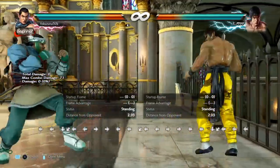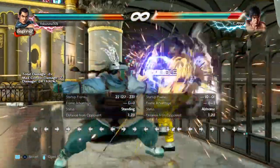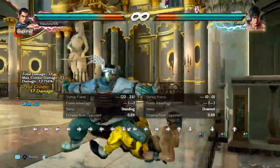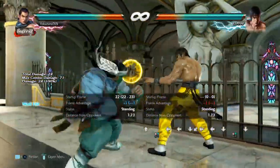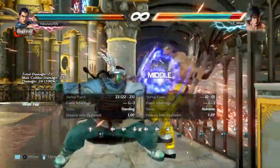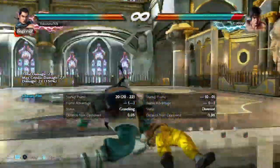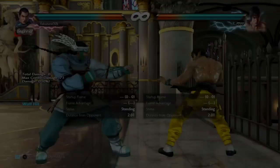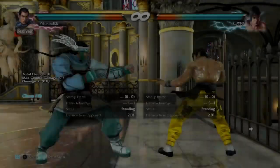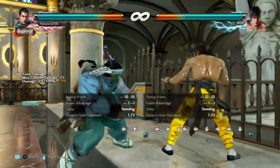I will cover highs first and then go over to lows at the wall. The second move in my opinion is sidestep 1+2 — one of the best moves overall and one of the best pressure tools in the game at the wall. It's plus one to zero on block and has a mix-up between sidestep 1+2 and sidestep 4, which gives you a free combo at the wall because they have nowhere to go. Even if they block, you can still wall splat them with back 1.